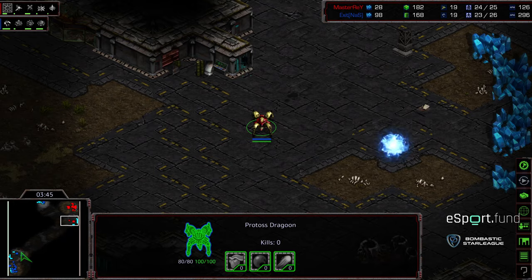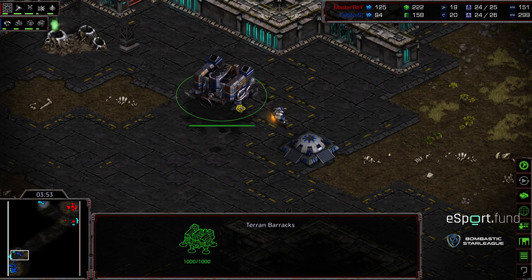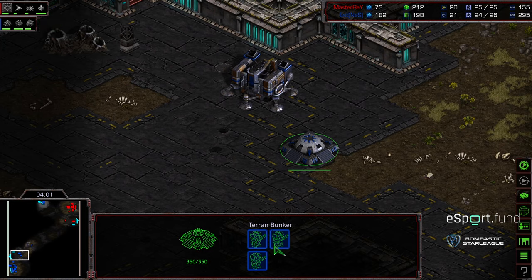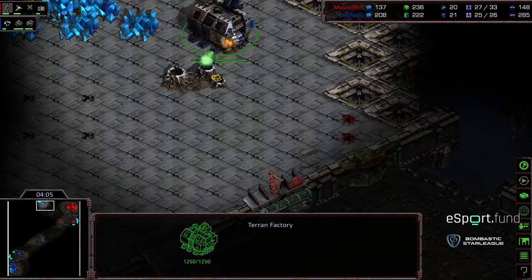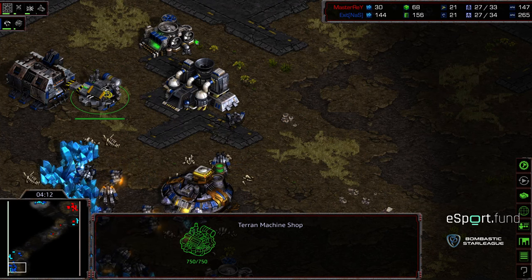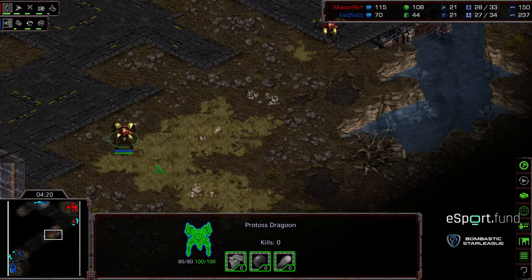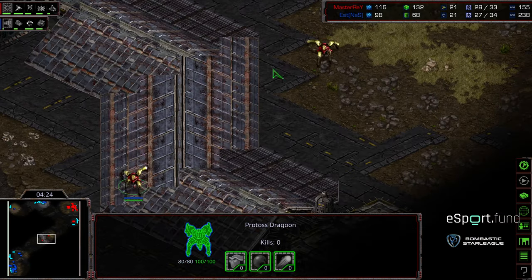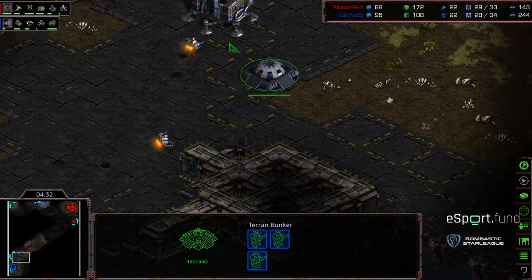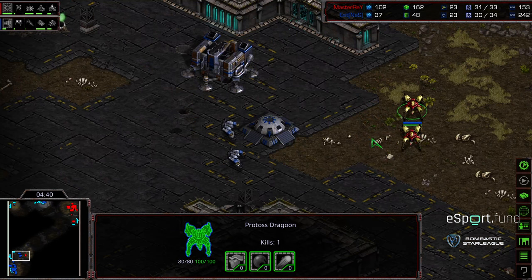Master Ray is currently showing indications of nexus before third pylon — he has a dragoon scouting for rogue SCVs and has planted that nexus. Upon seeing nothing, he's backing out. Exit is being sneaky behind this — planting a bunker and moving the barracks into position, acting like he's grabbing the natural expansion. With three marines he'll box out additional scouting, but in reality we're going to see early aggression. A second machine shop is being set up.